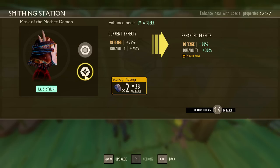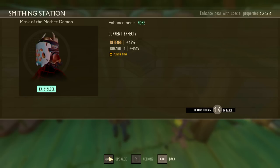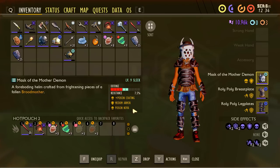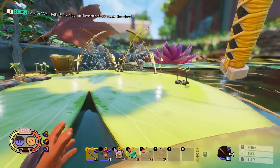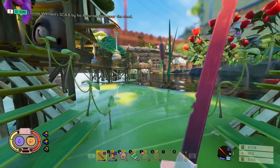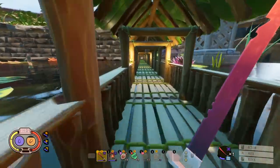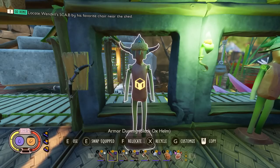Most of the time I go down the bulky path, but with the Mask of the Mother Demon you need to take the stylish path to unlock Poison Nova. We'll take it to level eight then nine — maxed out. Poison Nova: your melee attacks have a chance to release a burst of poison to all living beings around you. So not only will we do poison damage when attacking, a green cloud of poison will burst out of my mask too — giving the enemy two poison types plus weapon damage.